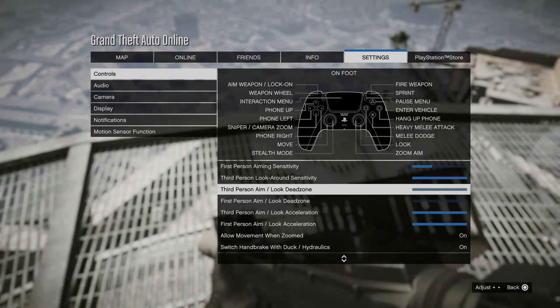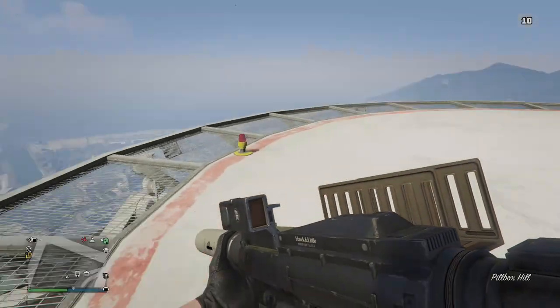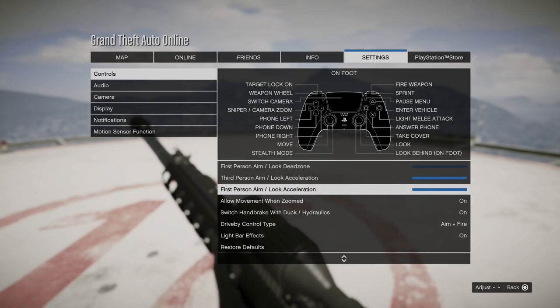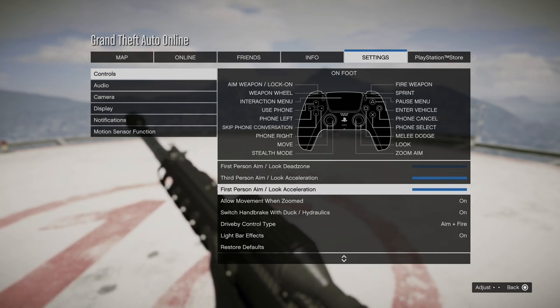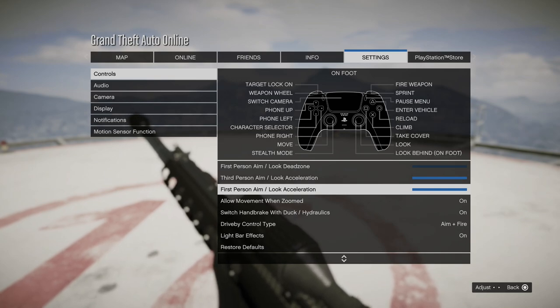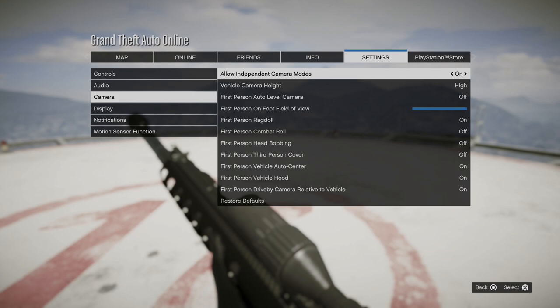My dead zone, which is how sensitive the stick is, is at the lowest so I can make really precise movements. Aim and look acceleration is set to the highest. This is one of those settings you're going to have to mess around with — it's really hard to feel right. I just set it to the highest and haven't really changed it since the game came out.